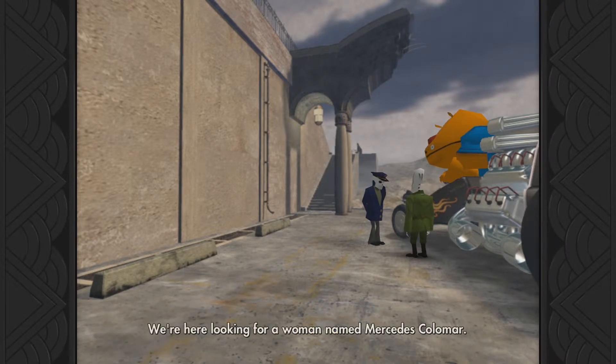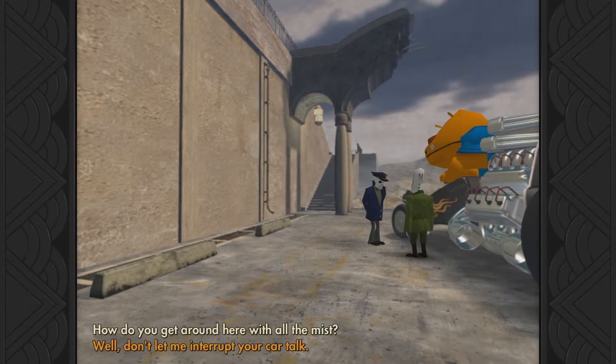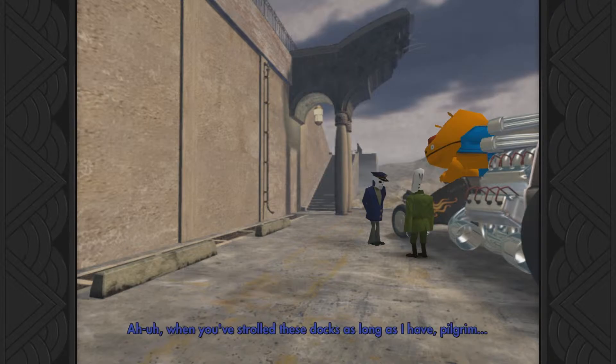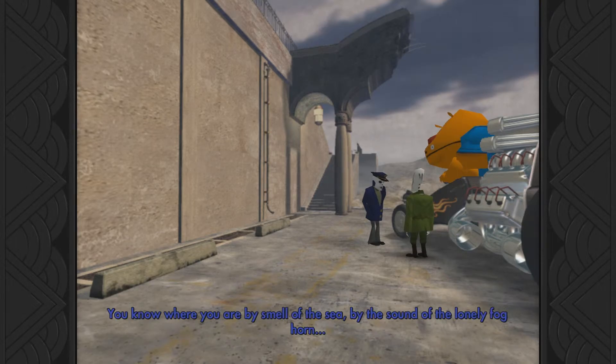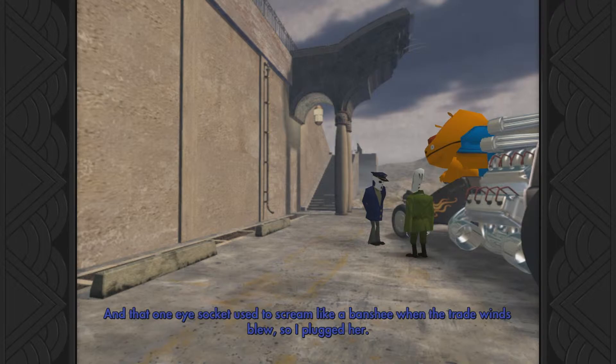We're here looking for a woman named Mercedes Colomar. I'm not too good with names. Did she have any distinguishing marks or a tattoo? Not that she showed me. Well, like I said, I'm as good with names as you are with the fog. How do you get around here with all the mist? When you've strolled these docks as long as I have, Pilgrim, you know where you are by the smell of the sea, by the sound of the lonely fog horn, by the icy touch of the cold, salty air. Wow! Manny, could I have an eye patch? Can I just ask, what is under the eye patch? Because I know it's not an eye. Well, when I was alive I had an eye patch like this - this one's just for the phantom pain. And that one eye socket used to scream like a banshee when the trade winds blew, so I plugged her.